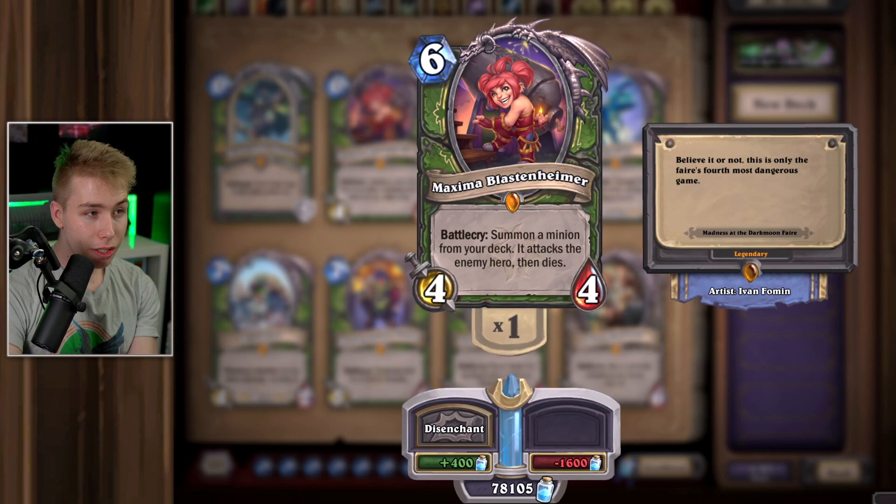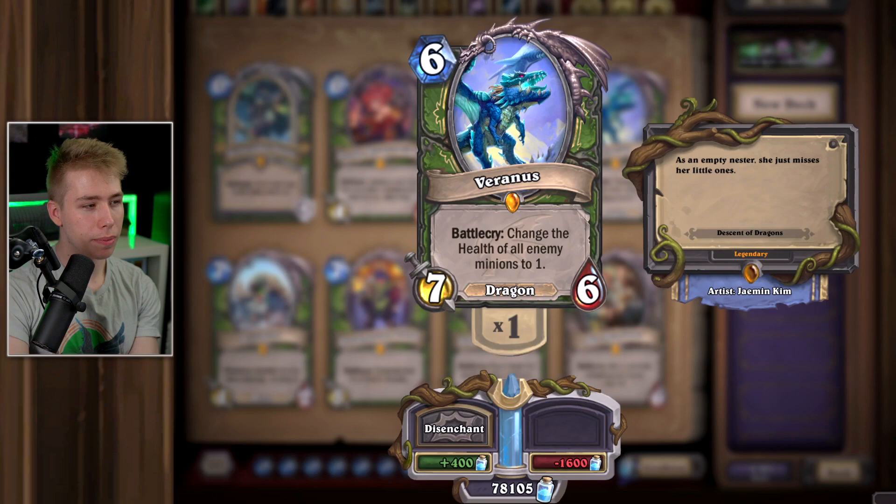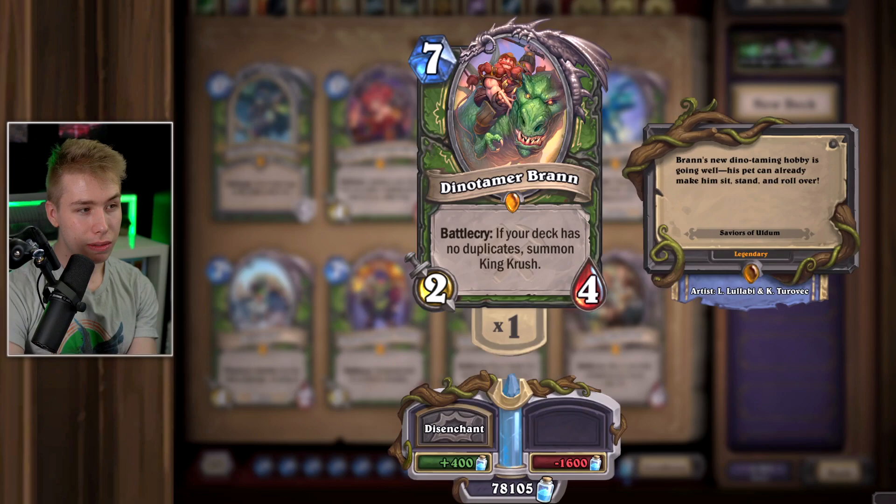Oblivitron — complete garbage. I thought you could play it in Sneed's or Piloted Shredder, but this card is terrible. Disenchant it. Veranus — decent card in an Even deck, Dragon Hunter deck, or Reno Hunter. Keep the card — he has small arms. Acid Maw — complete garbage, disenchant. Boommaster Flark — also pretty bad. You can play an OTK with Baron Rivendare and Feign Death dealing 32 damage, but that's a giant meme. Outside of that, garbage. Dino-Tamer Brann — for Reno Hunter, pretty good card. Keep him. Don'tuno — has always been bad, disenchant for sure. Fluxboomzooka — if you play big Deathrattle Hunter, keep the card; if not, disenchant.